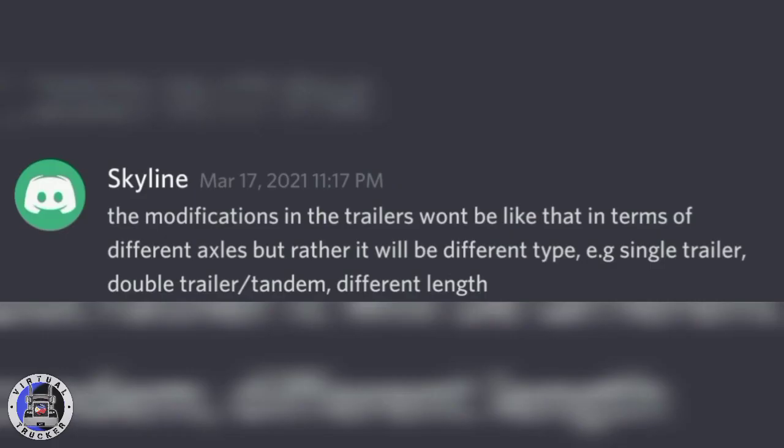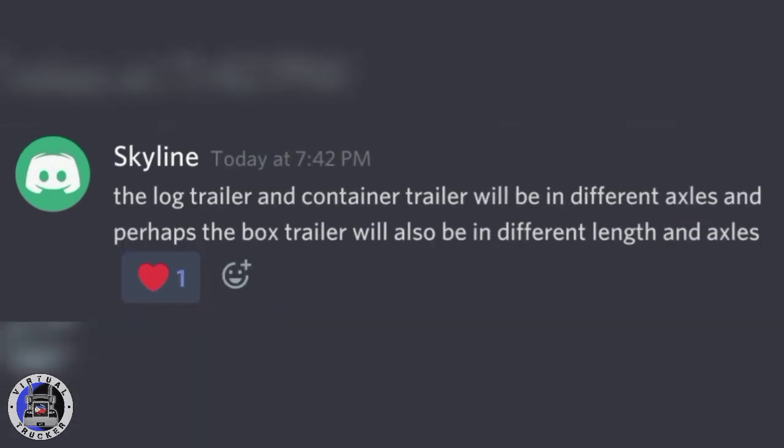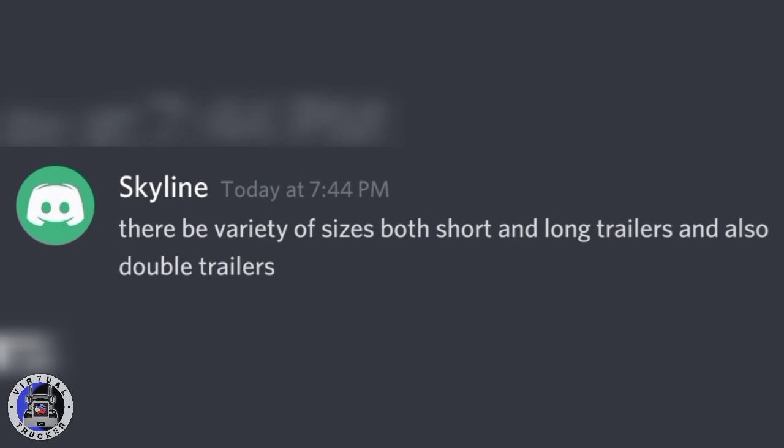Additional information: the modifications in the trailers won't be in terms of different axles but rather different types. For example, single trailers can be modified to a double trailer or tandem with different lengths, meaning you can buy a trailer with different lengths. The log trailer and container trailer will come in different axles, and the box trailer will also be available in different lengths and axles. There are different axle options for every trailer, and also different lengths, including both short and long trailers and double trailers.